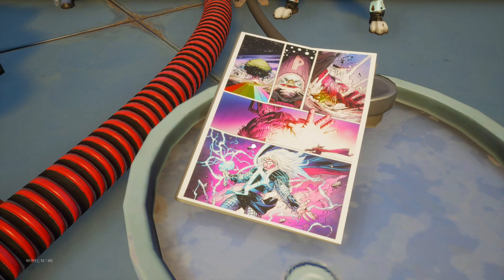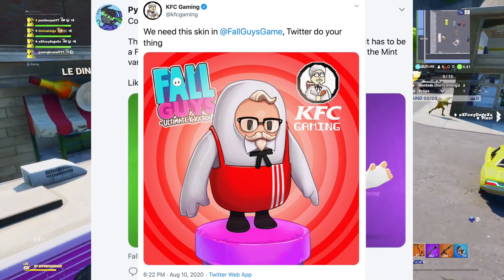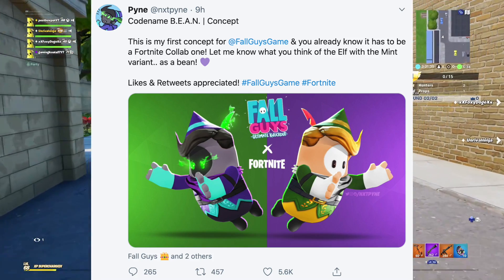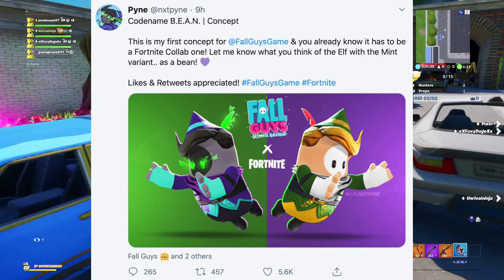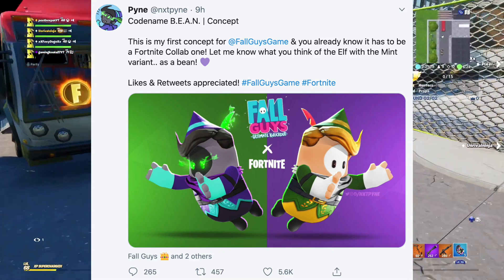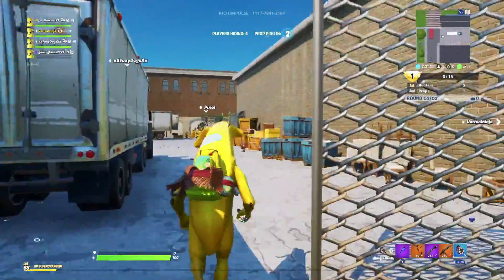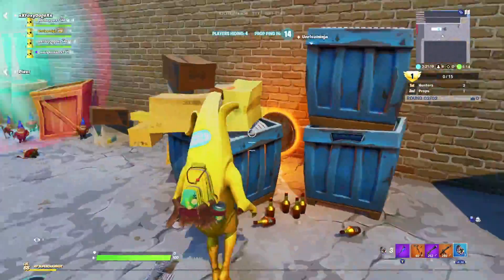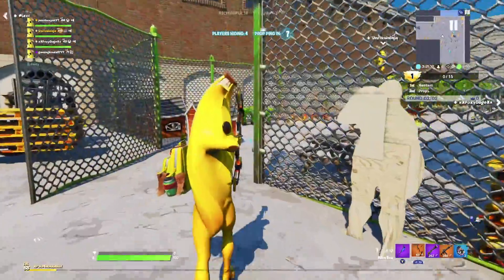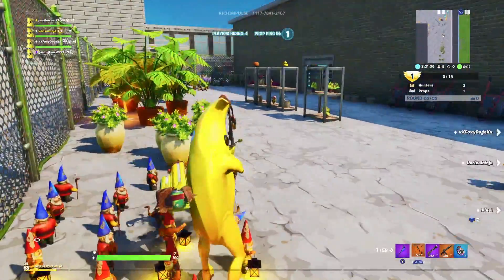Going back to Fall Guys - KFC Gaming also wanted to collab with it. And speaking of the Fortnite collaboration, we have another concept here from Pine, who's created an awesome concept using Fall Guys on the Elf skin and the Mint variant. The minty pickaxe hype was pretty overhyped - mainly because of clickbait and fake giveaways. But maybe the Minty Elf could be a trend for Fall Guys. Still no response from Fortnite on this collaboration though.